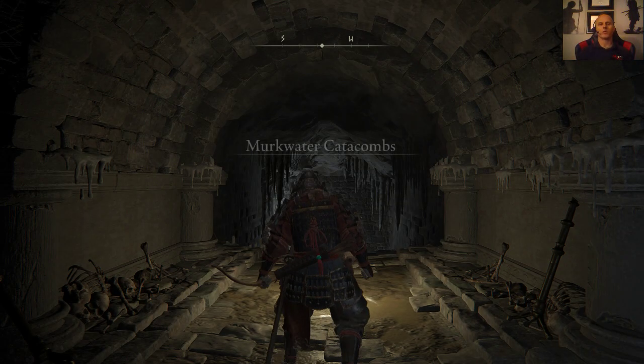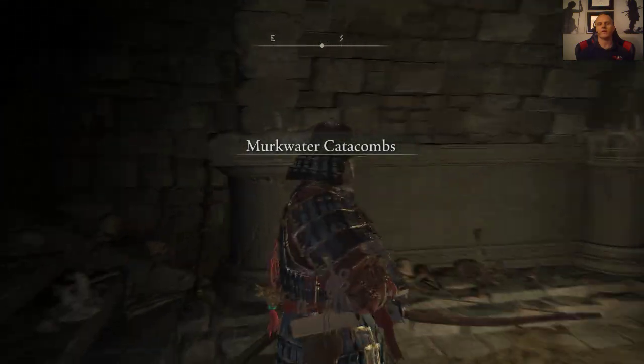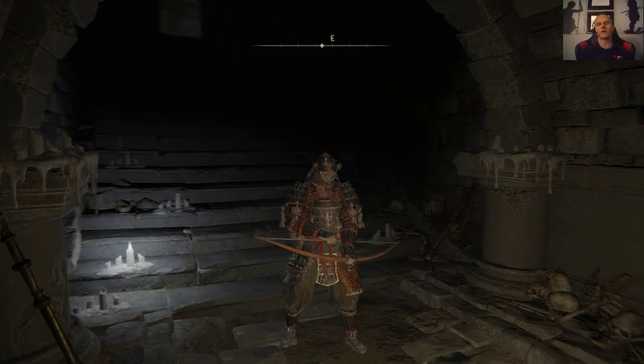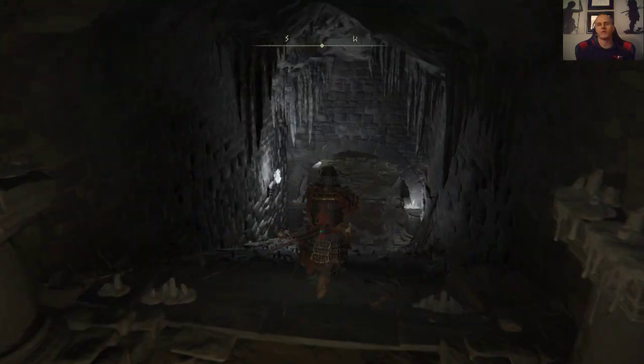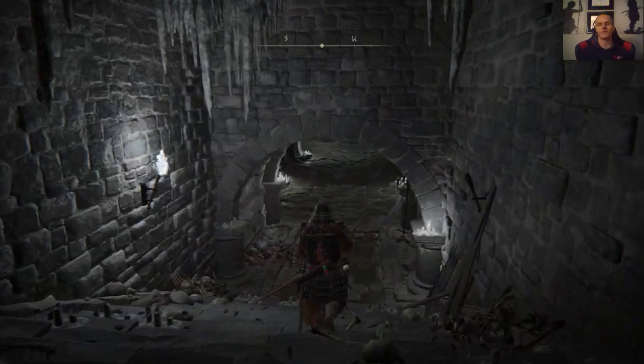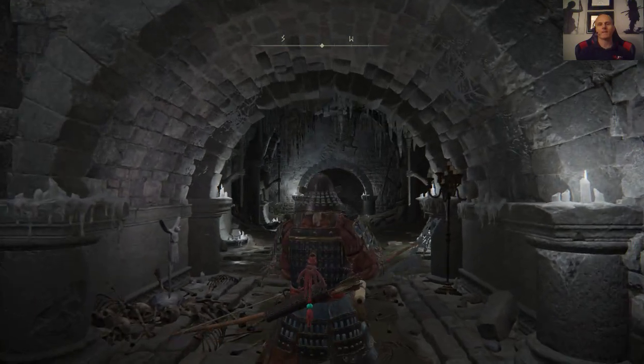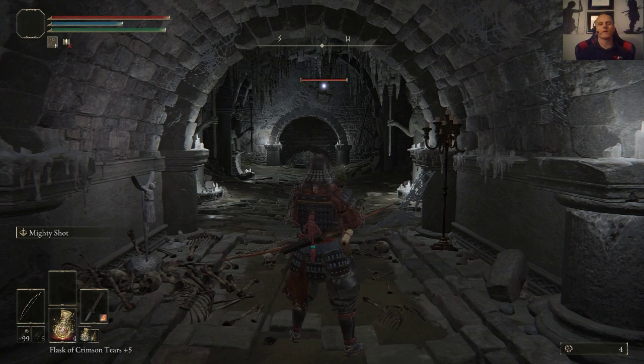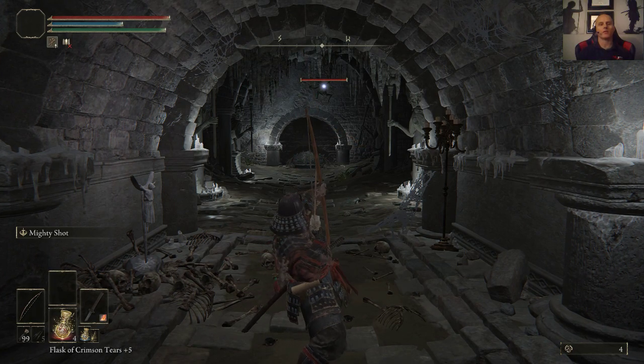Friends, we are here at the Murkwater Catacombs and Kyudo, who is our samurai class archer build, is going to have a little bit of fun here. Let's go ahead and pluck this guy at long range.